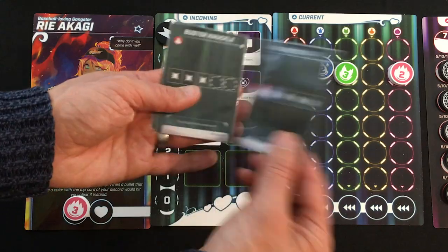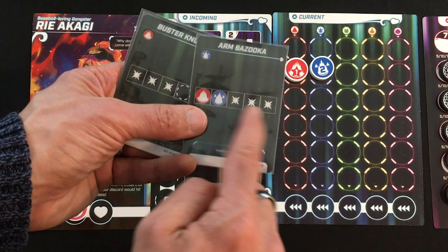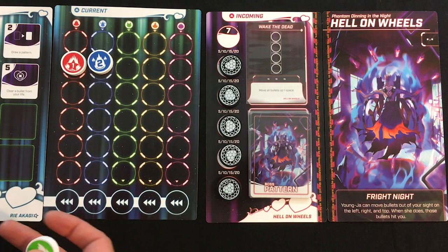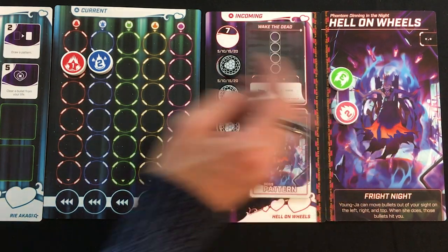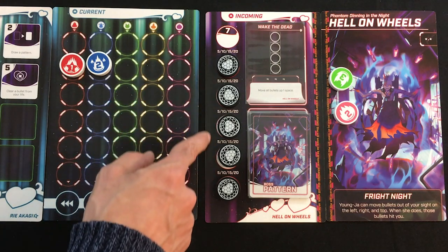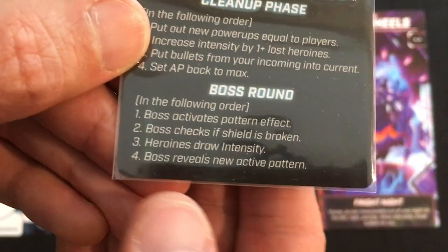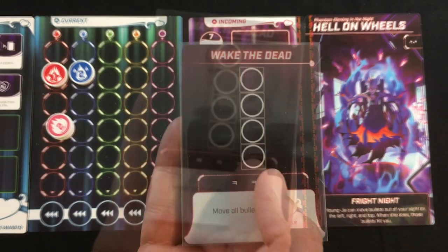The bullets don't have to be in the explosion spaces — for example, a red and blue alignment would still match even without anything in the blank spot. You discard the card and clear bullets on the explosion spaces. In boss mode I'm going against Hell on Wheels, this poltergeist little girl. My cleared bullets go to her incoming area, and I'm building up until I reach a value of five with one player to break one of her shields. I need to break all five shields before I'm defeated to win.